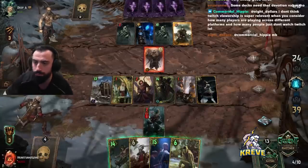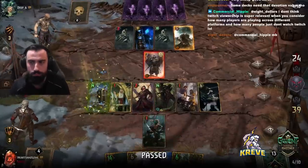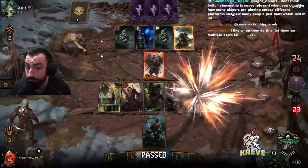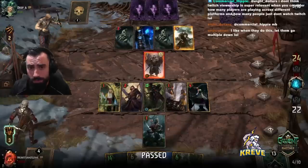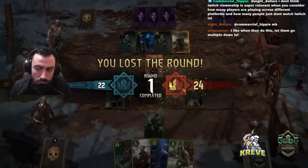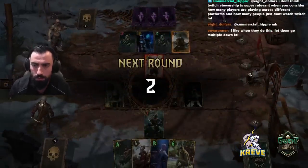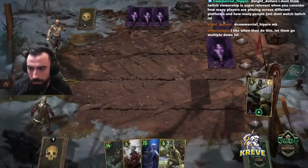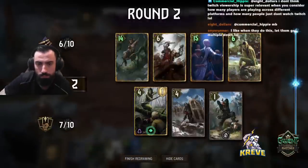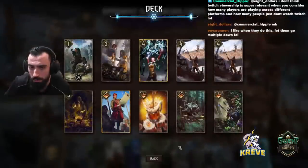You threw Honor Guard out now. I don't think so. I think it was a good pass. Honor Guard, Heat Wave — I think it was good. Even if we give up round control, Honor Guard's big to get out and Heat Wave is a big trade. We got really good cards left over.